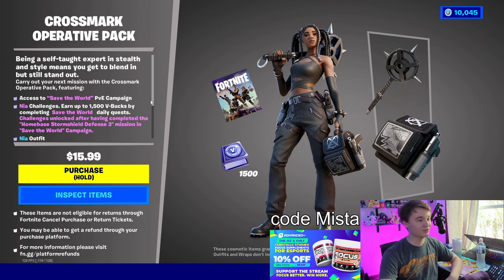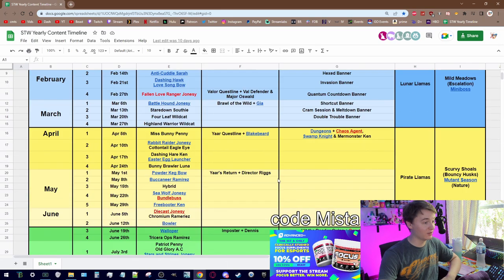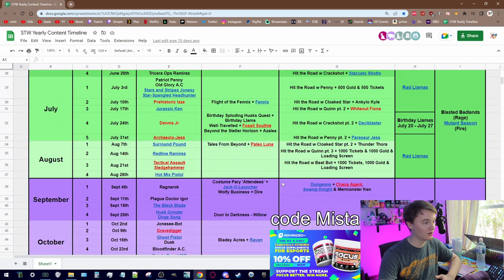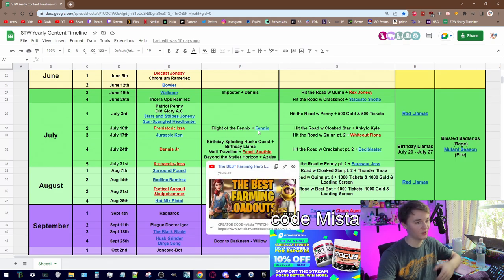It's pretty much exactly what you see. When you purchase this pack for $16 US — or maybe you can get a deal depending on your currency — you will get Save the World, which is honestly awesome. Save the World is something I can actually show you now: a game with basically two years of content minimum. This is the yearly content timeline — I will remember to link this down below, and it's linked in all my daily videos as well. This is everything that comes out in Save the World on a timeline. There are new things that pop in periodically — in fact, I just edited this because Fenix just released new to the game. Pretty cool character.